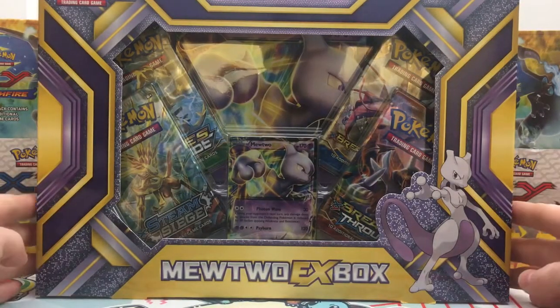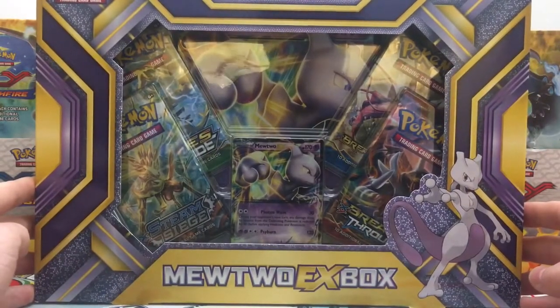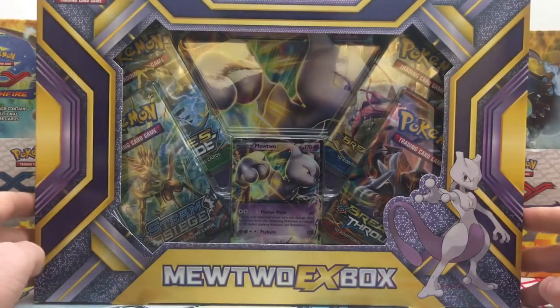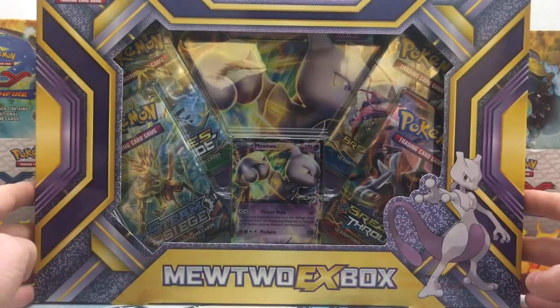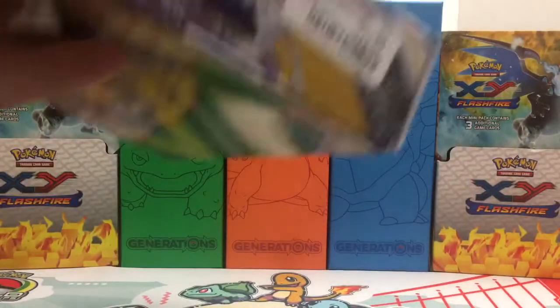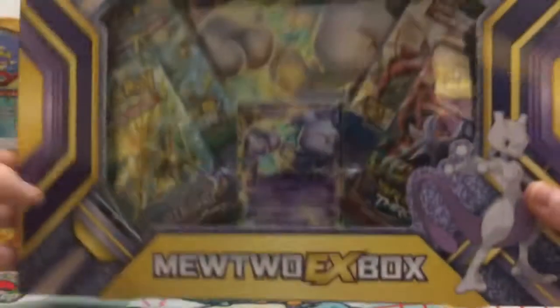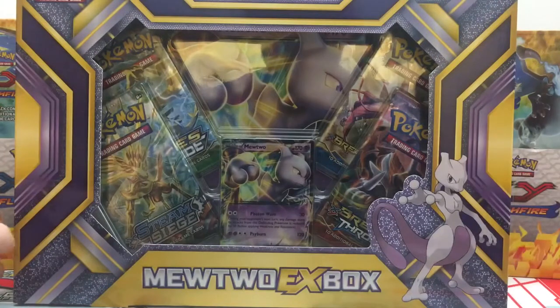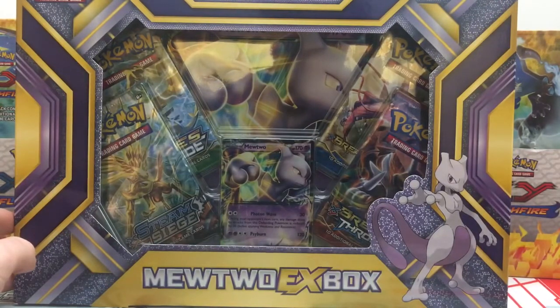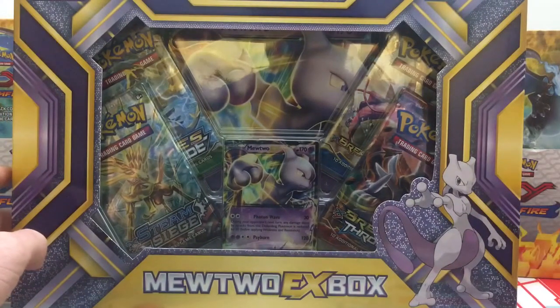Today we're going to be opening up this Mewtwo EX box. Funny thing about this box — I picked this up at TJ Maxx. I went on another TJ Maxx shopping spree, picked up a couple single blisters and also this Mewtwo EX box. These boxes are only $14.99 at TJ Maxx, so if you manage to have a TJ Maxx nearby, I recommend checking it out to see if you can find any product, because it's an absolute steal compared to the normal $20 you'd pay at a Walmart or Target.